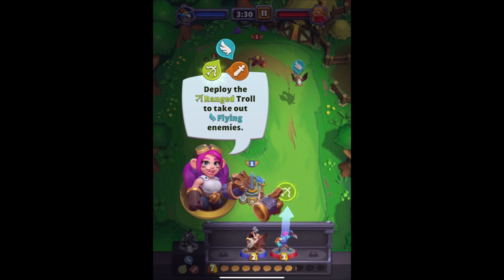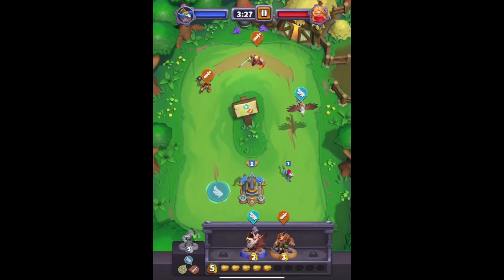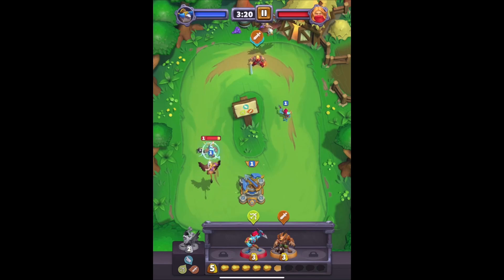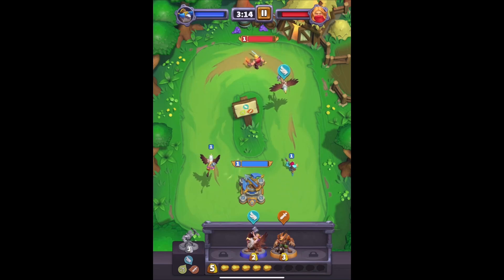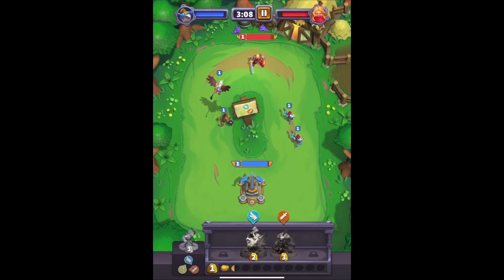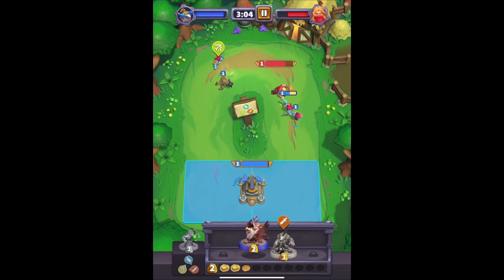Deploy the range troll — take out flying enemies. Okay, they've got javelins. I figured my Taz'dingo would have other things, but we'll send a flyer here. Very similar to Clash Royale and stuff.